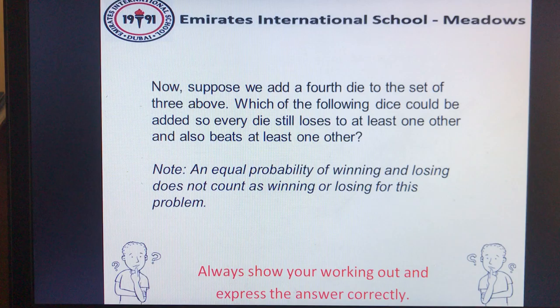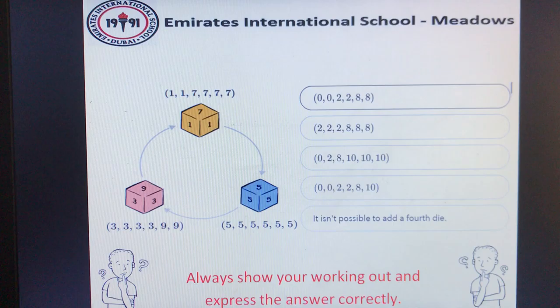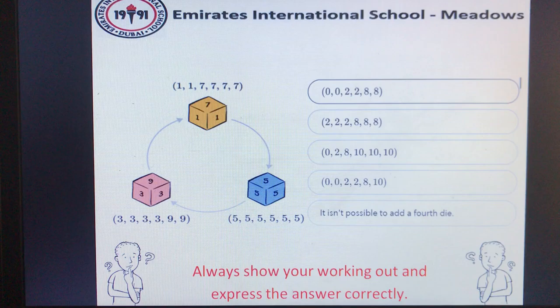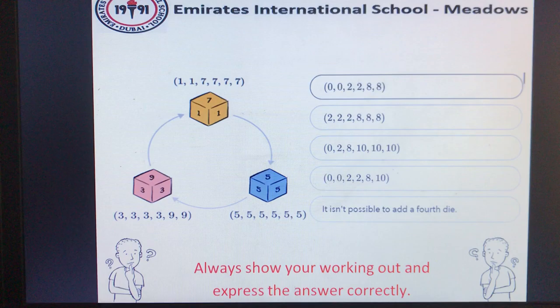The following dice are options: a die with sides 0, 0, 2, 2, 8, 8; a die with sides 2, 2, 2, 8, 8, 8; a die with sides 0, 2, 8, 10, 10, 10; a die with sides 0, 0, 2, 2, 2, 8, 10; or is it impossible to add a fourth die?